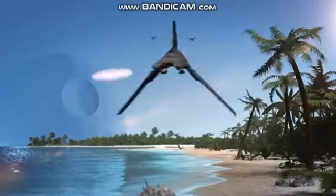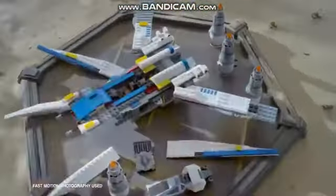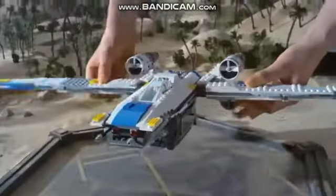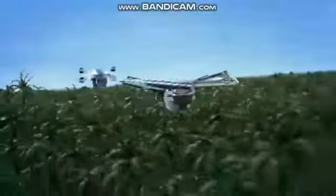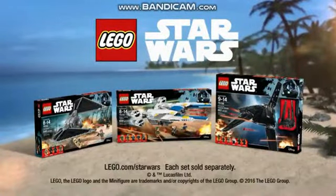New Lego Star Wars Rogue One sets — the Empire is taking over the galaxy. You can build the Rebel U-Wing fighter to stop them. Deploy the troops and soar into battle. Great shot! Look out for Krennic's Imperial Shuttle. You can build and test these vehicles inside the Lego Force Builder app. Ask your parents first. New Lego Star Wars Rogue One sets, each sold separately.